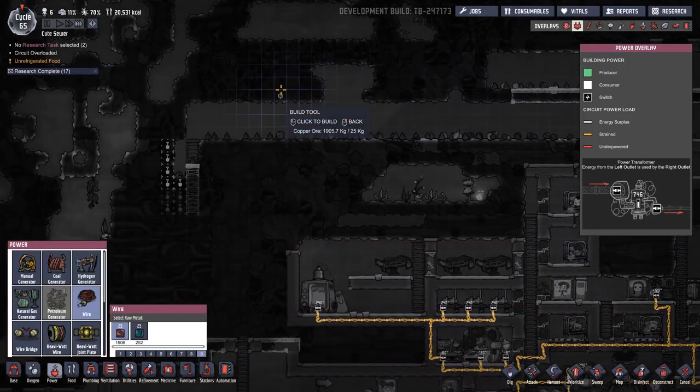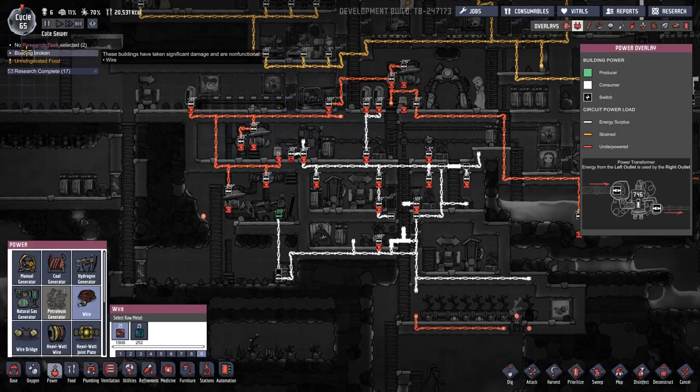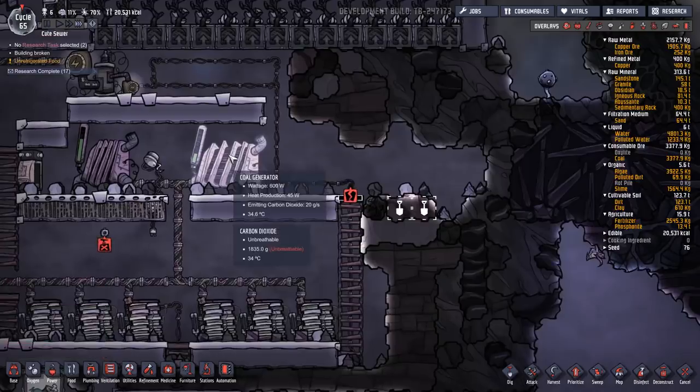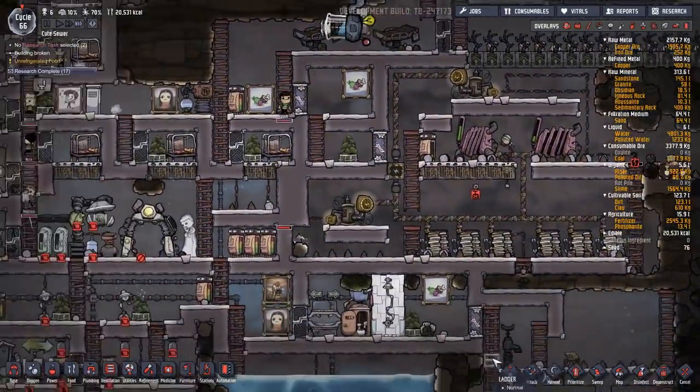We've done some good things on this episode though — we picked up some coal, we've continued to hack away at our power problems — although they are definitely not getting better. In fact I've made them worse by disabling that bridge.